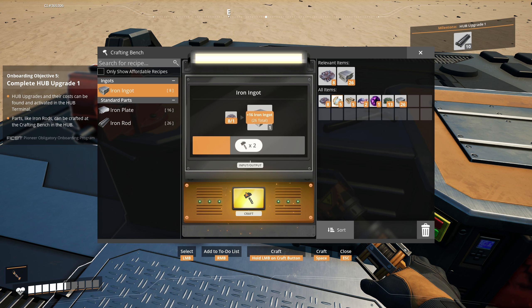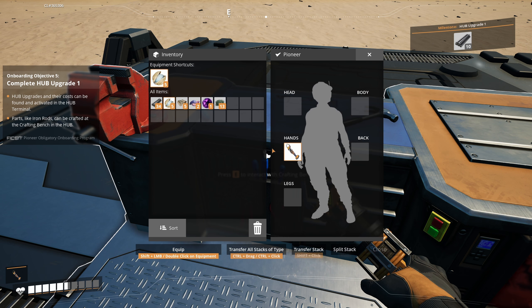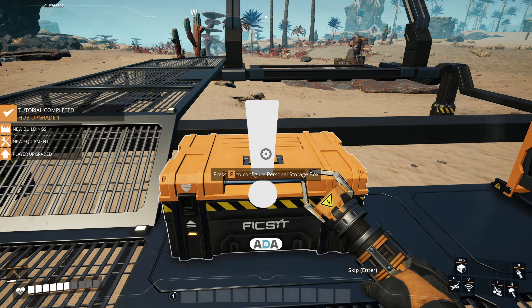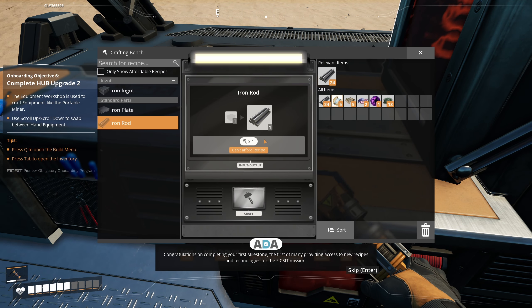Hub upgrades are done from the main area - you interact with it and select the milestone. For hub upgrade one I need 10 iron rods. I have no iron rods but I have 34 iron ore. Interact with the crafting bench and select iron rods - to make iron rods I need ingots first. A lot of this you have to do manually, just hold down. It tells you how many you can make up top, so I'm making the maximum amount.